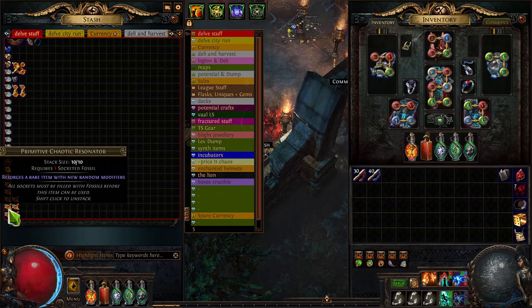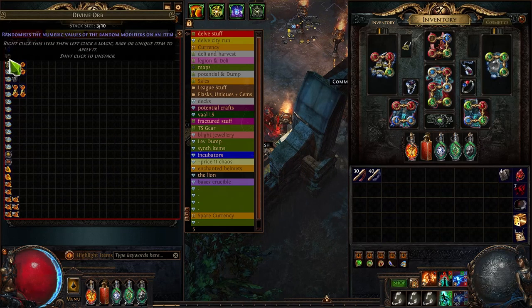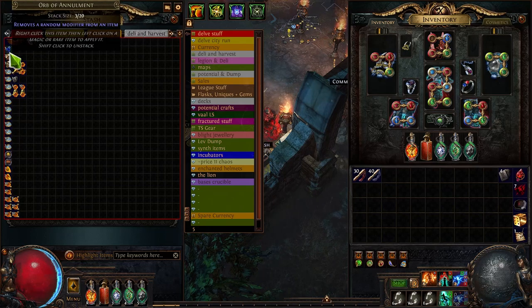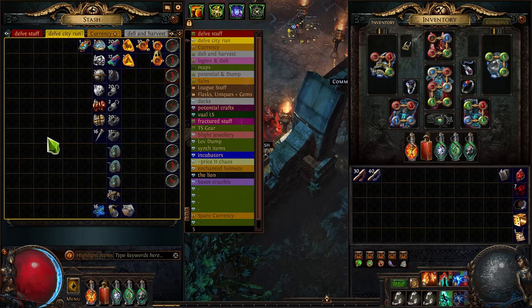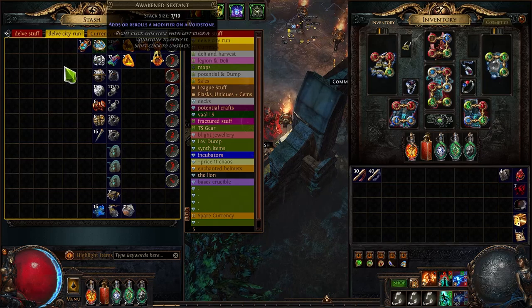You can also drop Ultimatum aspects from bosses — this one here is 50 Chaos. You get fossils that can be worth money; I found a couple of Faceted fossils which are about half a divine each. I've dropped a ton of resonators, and you'll also get a lot of Azerite to buy resonators with. I've had decent raw currency in terms of divines, exalts, and annulments, and loads and loads of Awakened Sextants which mainly come from the Delve cities.